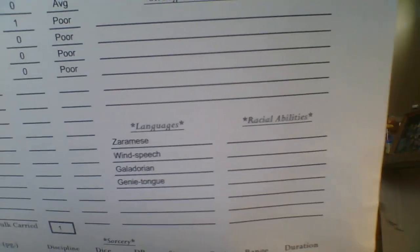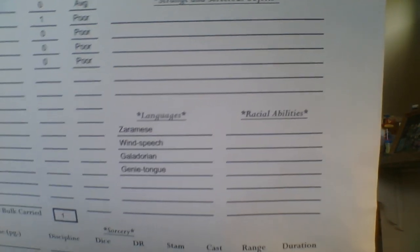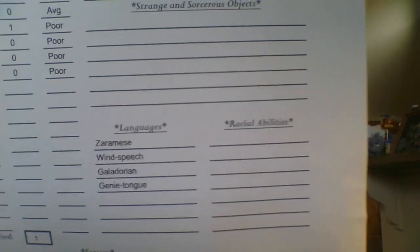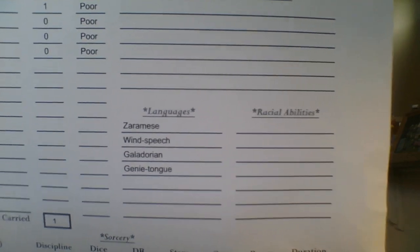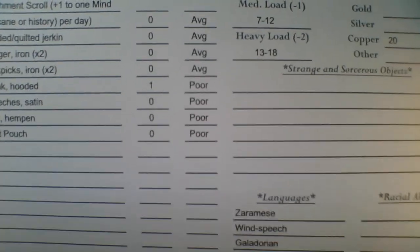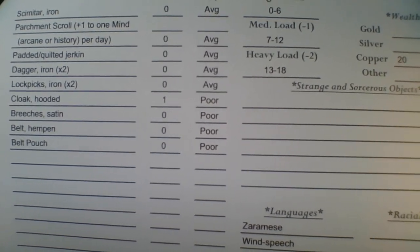These are Languages. He speaks Zaramese — that's his native tongue, obviously, because he is Zaramese and from Zaramad. He's probably from Zinzara, the actual capital — a pretty massive city known as the Wicked City. Then he knows Wind Speech. He's a member of a secret society called the Four Winds — a thieves' guild, information-gatherer, spy group. The Four Winds represents the whispering winds and the fact that they go to all four corners of the land to gather information — they're kind of information merchants. Wind Speech is their secret language, a part sign language, part secret parlance.